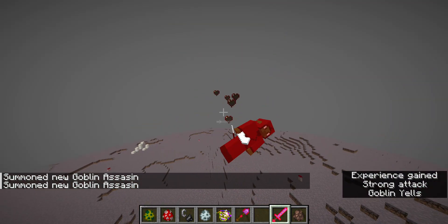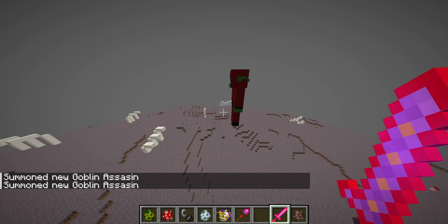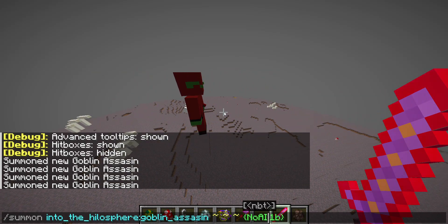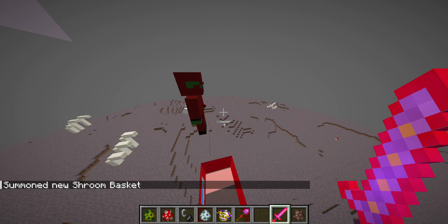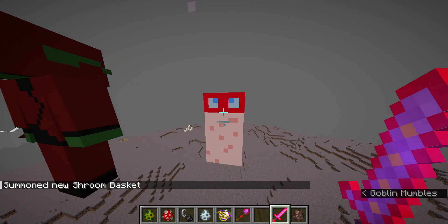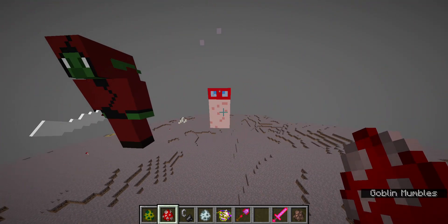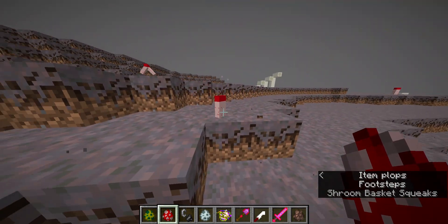There are also baby versions of both of them. This is the goblin assassin — if you want to see the full model, I got this off of Skin Decks for free. If we summon the shroom basket, I can show you a better version: they've got these little spores on top, cute pleading eyes, and a mushroom stem. If you summon a little baby, they don't take fall damage — they look like that and they're so cute.